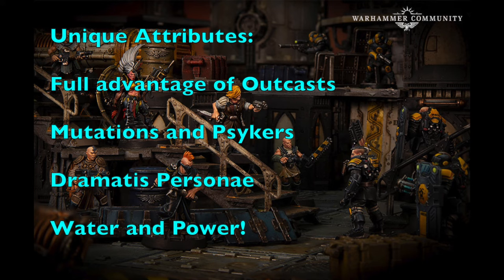The unique attribute of this gang is taking full advantage of how an outcast gang can be customized using delegation rules, dramatic persona, and equipment from different outcast gang lists. We're also taking advantage of mutations and psykers — the Water Guild delegation has some really good Willpower stats. We'll use the new mutations mechanic from the Apocrypha Necromunda rules to outfit some champions, and we're using Era Slagmus as a dramatic persona despite his mediocre base stats.